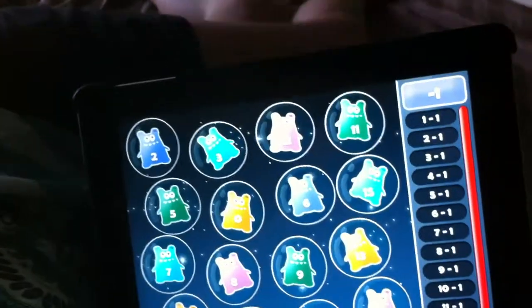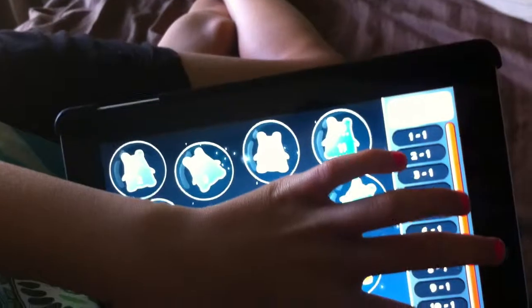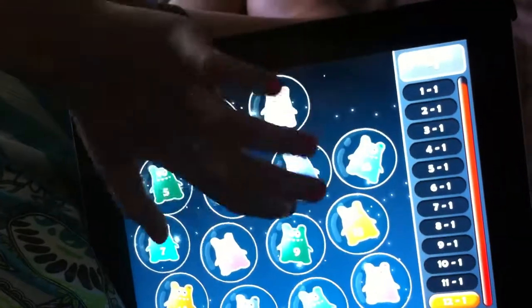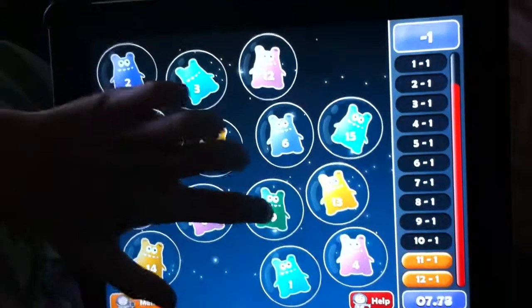There you go. So start at the bottom. One minus one — it's straight at the bottom. Oh yeah. Oh gosh, hurry! Where's ten? Ten, I can't find ten. The bottom. Ten, nine.